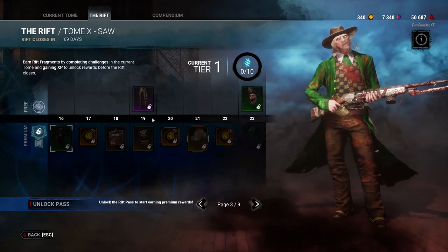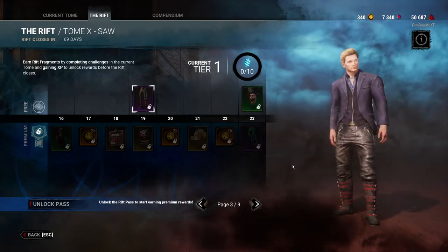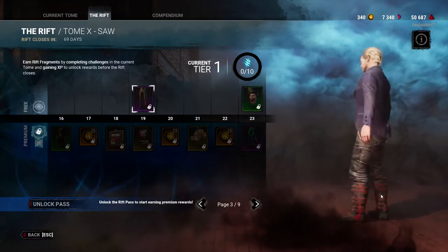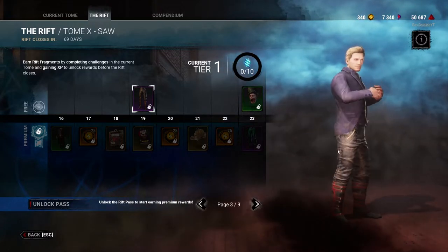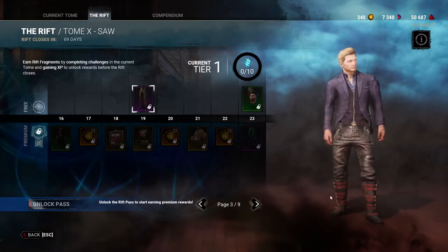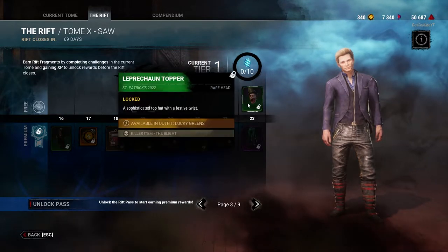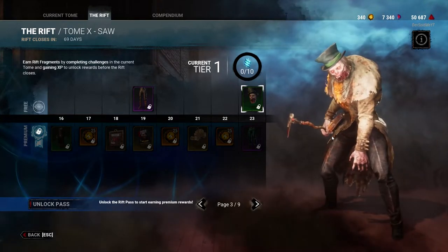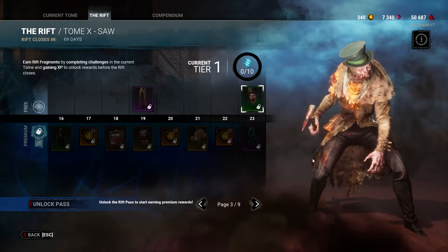That Blight skin looks pretty cool, I like that one. Is this Jeff? It's actually Felix - wow, these are very Jeff pants. They're kind of cool but when I wear cosmetics I like having a bunch of accessories, and he doesn't seem to have any at all besides the straps. That's kind of a letdown. I don't really use Felix anyway so it doesn't really matter to me. Here's the Blight skin I was actually looking at - wow, that one looks pretty cool. His whole jaw is missing - that's pretty sick.